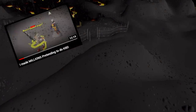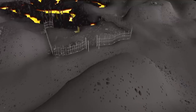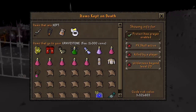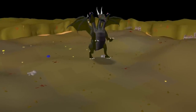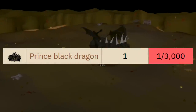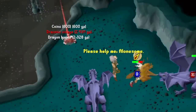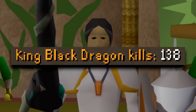Basically every single content creator has made a video camping this exact spot in the wilderness, which is the entrance to the King Black Dragon's Lair. This time, however, I will be the player running to the cave, risking a couple of million in gear. We will be defeating the King Black Dragon until we either get the pet or reach its drop rate of 3,000 kills. I've managed to get the visage back in my Mithril Dragon video, and we're starting the grind at 138kc.